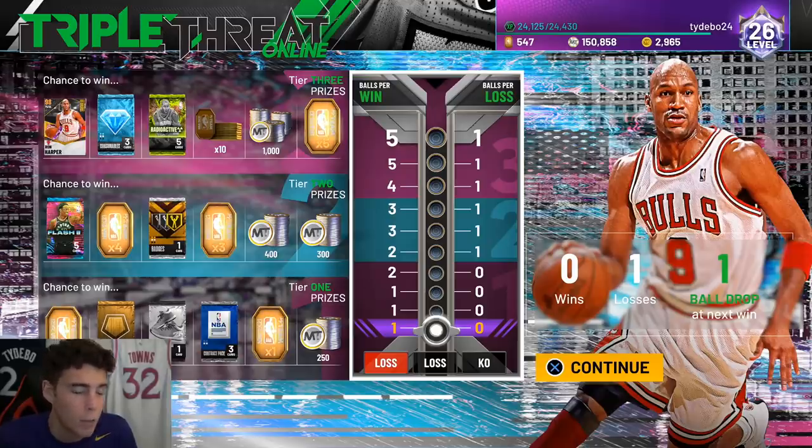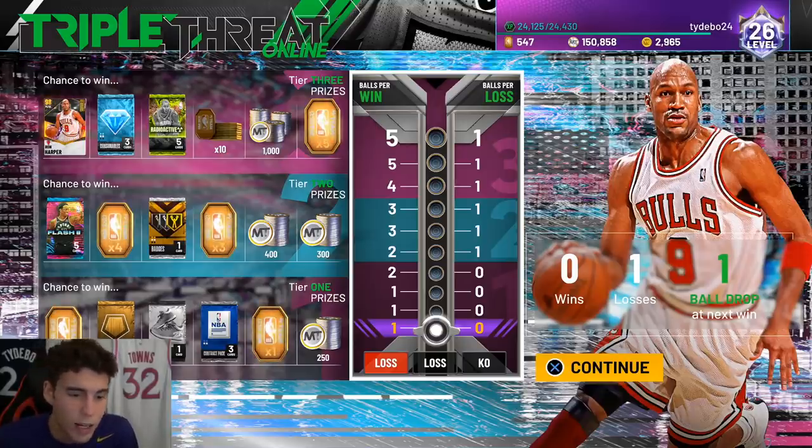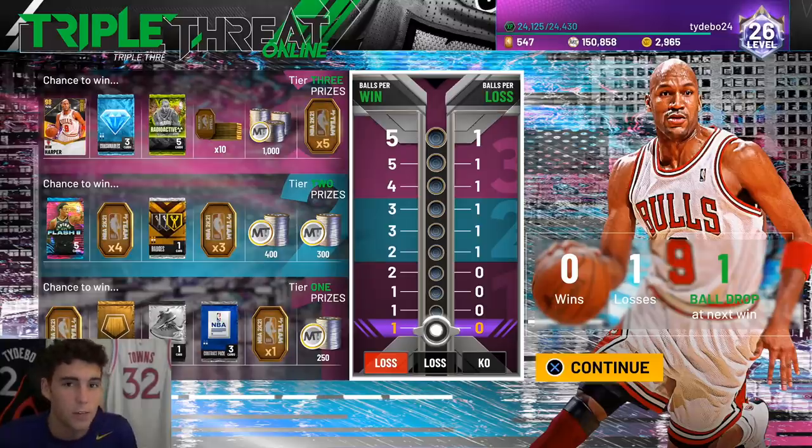You can see it's Ron Harper, Diamond Symbols, and Radioactive — those are the top three rewards at the highest tier in triple threat online. In this video we are going to be talking about Ron Harper, breaking down how good he is, if he fits your squad, and what type of person should grind for him. I'll be the first to tell you Ron Harper fits some people's specific needs. I was hoping Julius Randall and Ron Harper would both be on board, but even without that, Ron Harper is still very solid.